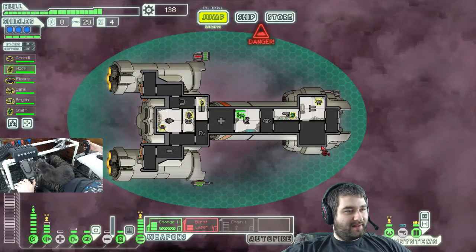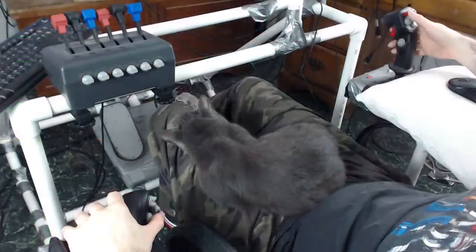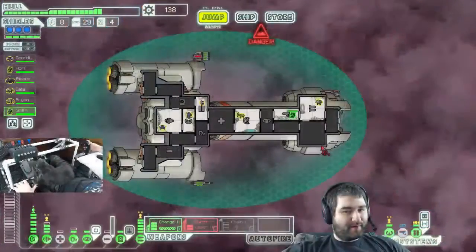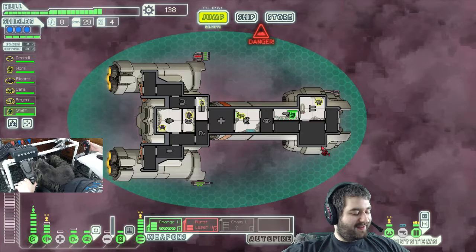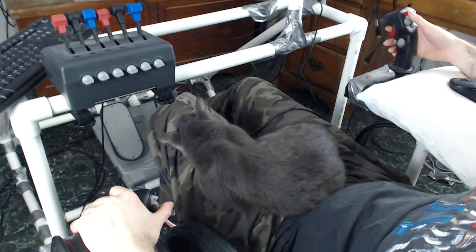That third d-pad is for targeting the crew members. Then this other d-pad — the third one — I have doors open and closed, and I have hacking and mind control on the up and down part. If I click the stick in on this thing it does like the crystal power or whatever.